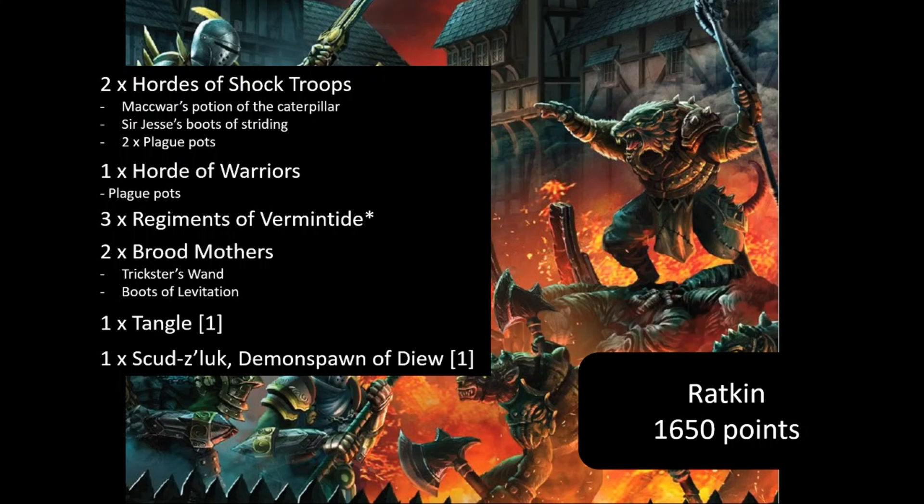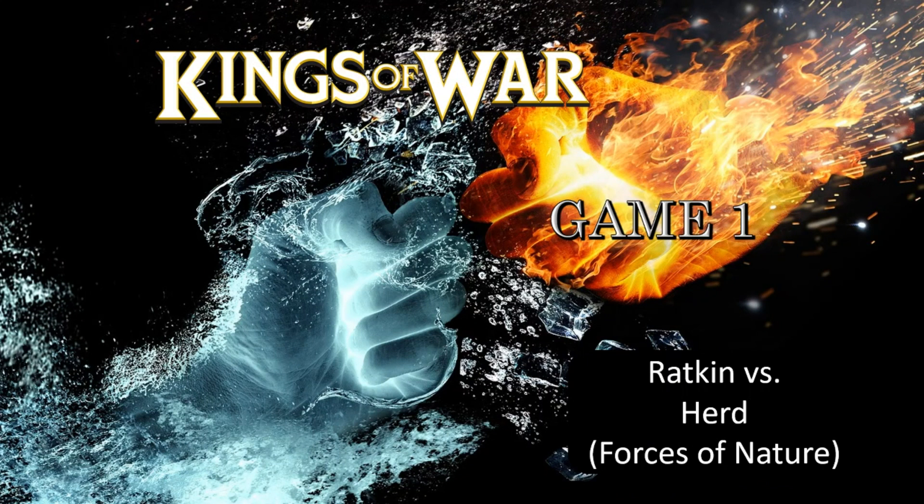Rounding out the list was Scudzelic, Demon Spawn of the EU. The principle behind the list is that it's a pure grind list—three hordes with three chaff pieces that act as Drain Life batteries for the Brood Mothers, a Tangle for Weakness and Bane Chant, and the Demon Spawn flying around to hit flanks. It's a little rock-paper-scissors, but the Shock Troops can survive most charges and it's about positioning, Drain Life, counter-charging, and using Plague Pots sensibly.